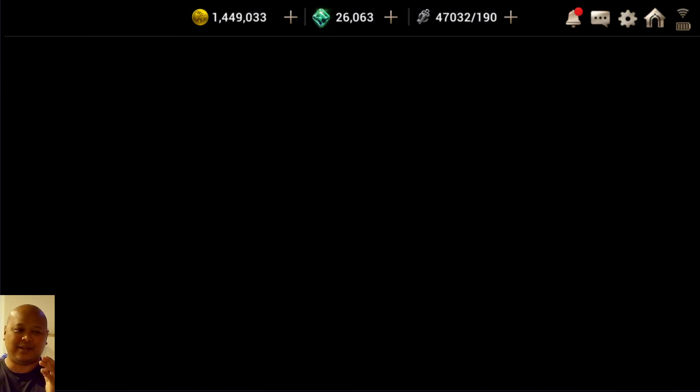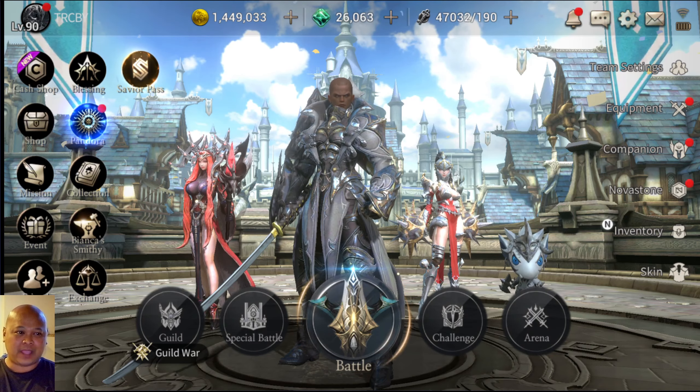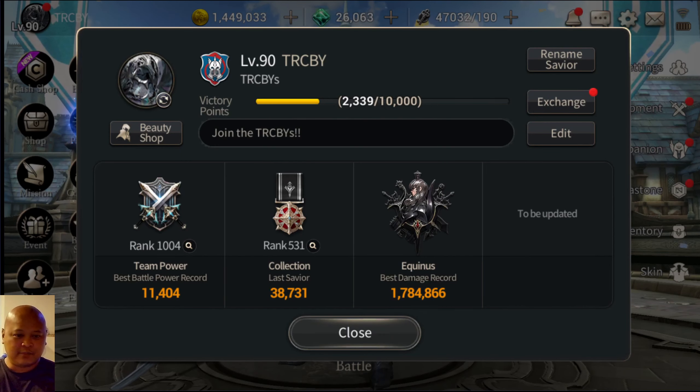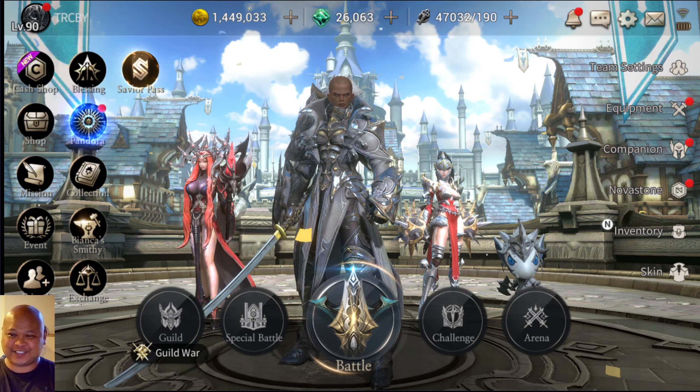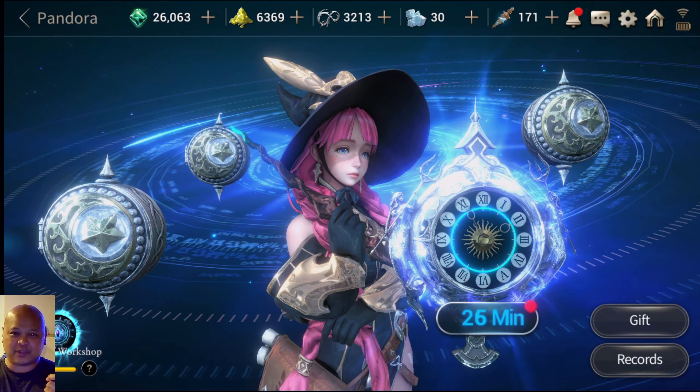I am the Last Savior — I think that's awesome! The coolest part is I have 26,000 free emeralds, which is just ridiculously awesome. I exchanged all of it already, but that's just a quickie overview — make sure you guys go in and do your thing.